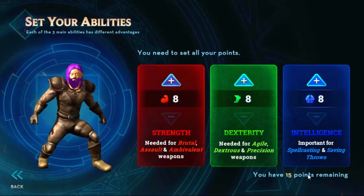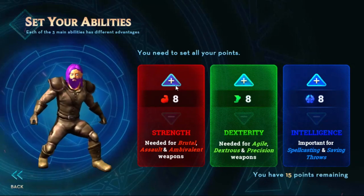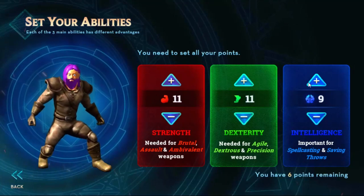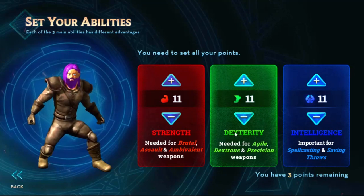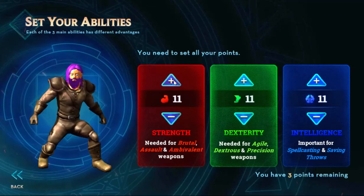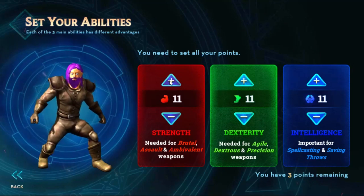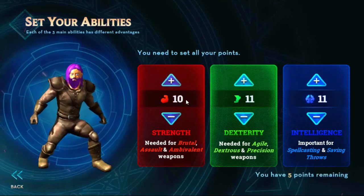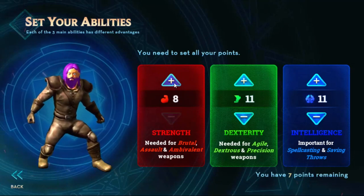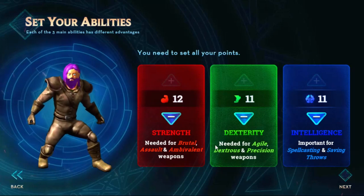Now I get to set my points. I have 15 points remaining — I got Strength, Dexterity, and Intelligence. I want 11 at least for all of them. I only have 3 points remaining after that. It's 2 points per level — the more you level it up, the more points it takes. That must be it.